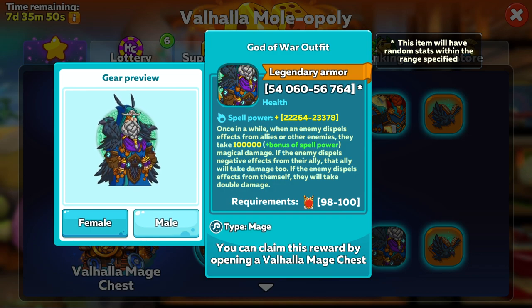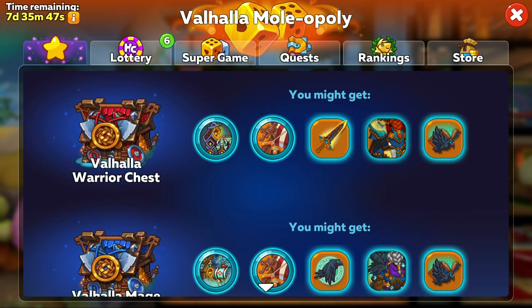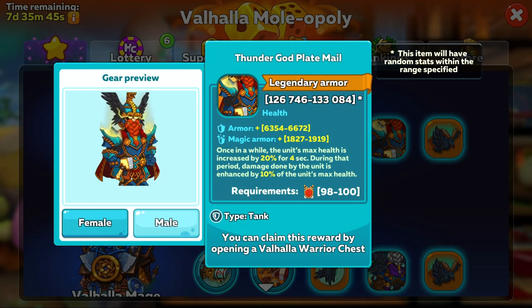The last good item you can get from this event, and it just makes the list, will be the Thunder God Plate Mail. This armour will help keep your tanks alive, and it can be very useful for tanks that don't produce a lot of damage, like the Executioner or Bastion, as the bonus 10% of max health can be quite substantial to the extra damage.